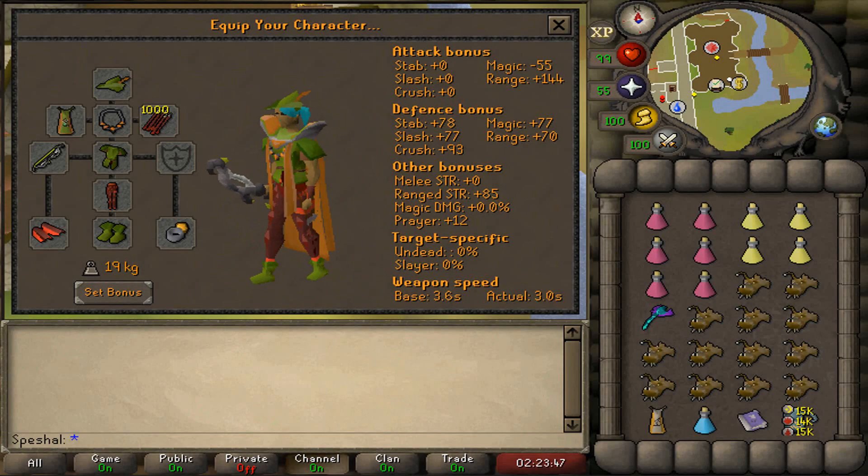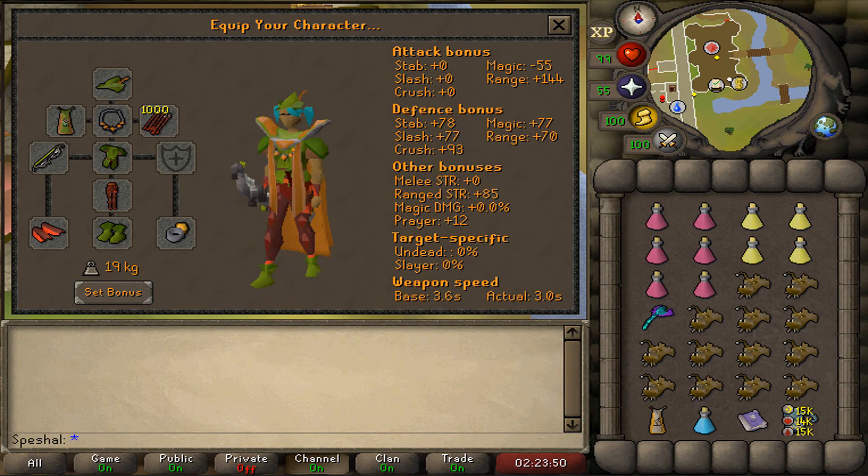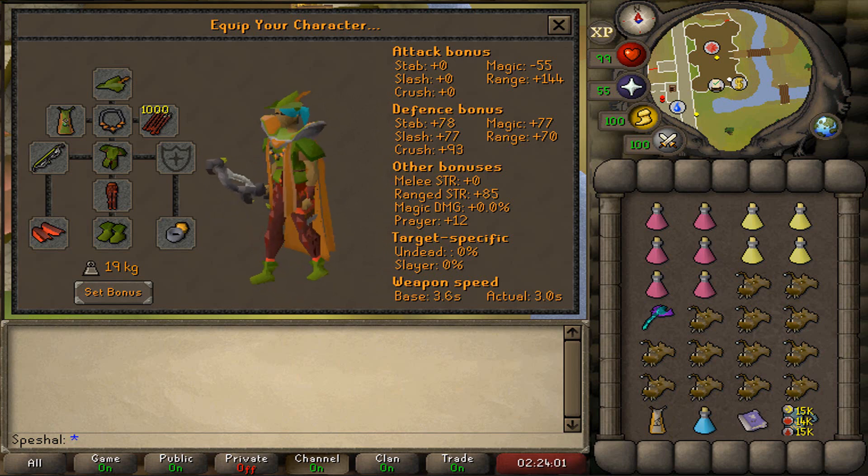For the T-Bow Blowpipe setup, I recommend wearing a Robin Hood hat, a Ranger's Tunic, Ranger Boots, a Necklace of Anguish, God D'hide Chaps and God D'hide Vambraces, a 99 Range Cape or an Ava's Accumulator, and a Ring of Suffering Imbued. If you don't have a Ring of Suffering Imbued, you can also use a Venator Ring which requires the completion of Desert Treasure 2, or an Imbued Archer's Ring or a Light Bearer Ring.